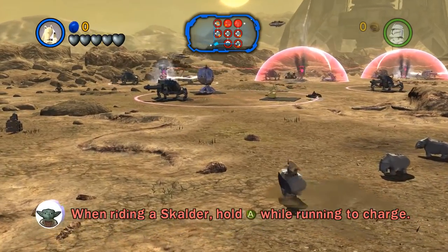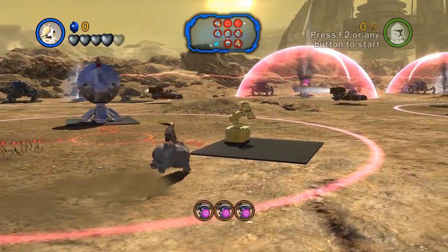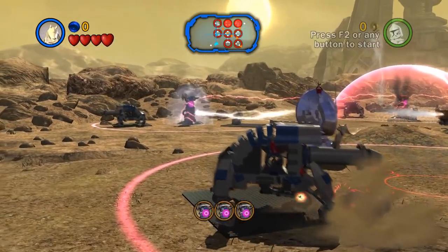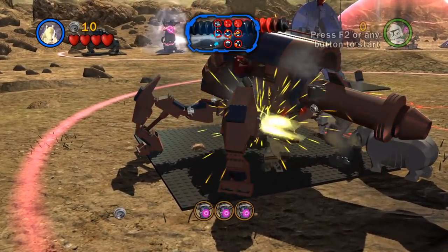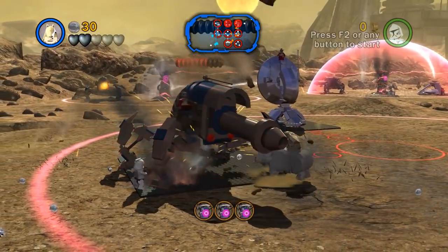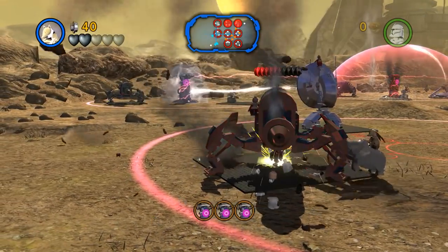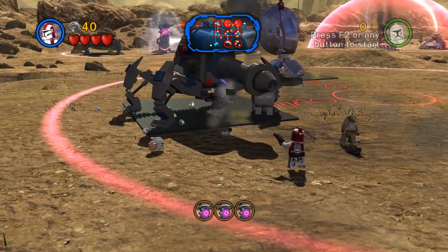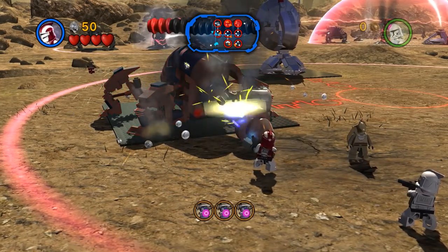That's not good. So we're playing as Jar Jar, Commander Stone, and Clone Trooper. Look at these things - they're like rhinos but from space. When riding a Scalder, hold A while running to charge. So what exactly are we doing here? It looks like more of the same in terms of trying to destroy stuff. I don't quite know how we're going to get that done. Jar Jar though is just punching like crazy - it's sort of kind of working. Can I just attack with the Scalder? I guess so.